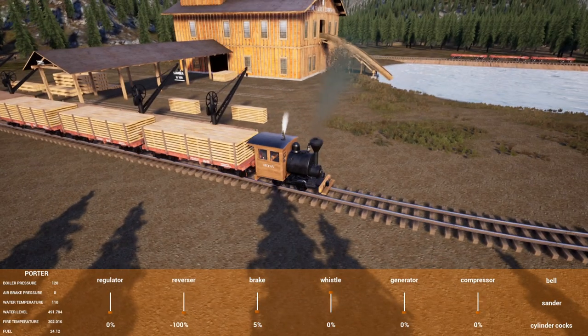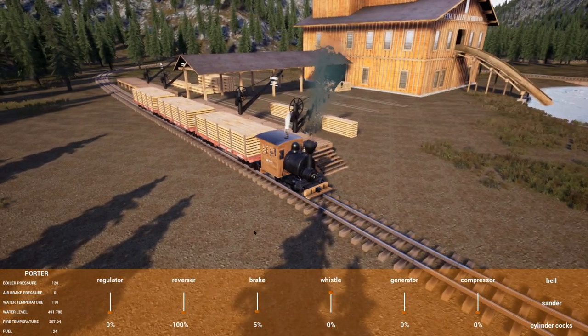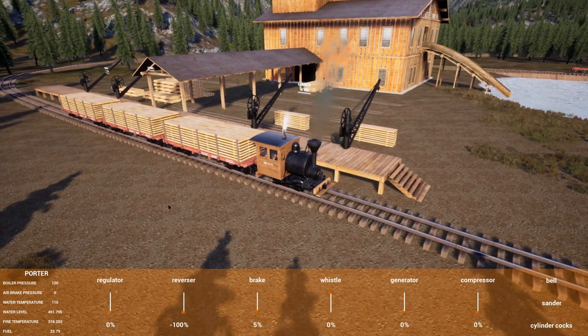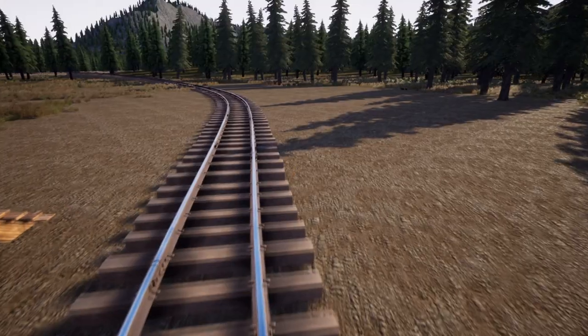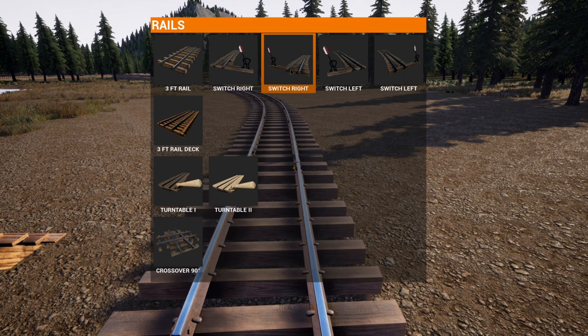We're going to move this back a little so we can get our track laid out. We need our splitter coming off here a little bit more. That should do it, so we'll hit the brakes. I like how you can jump out before it stops moving and you're still on the train. I think we can do rails like this.